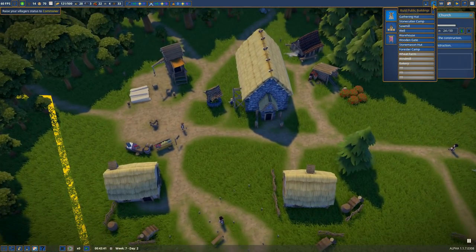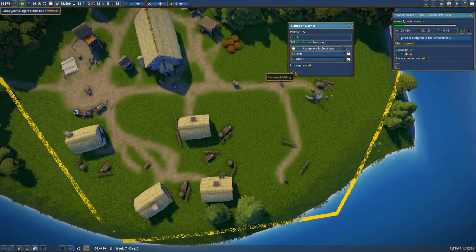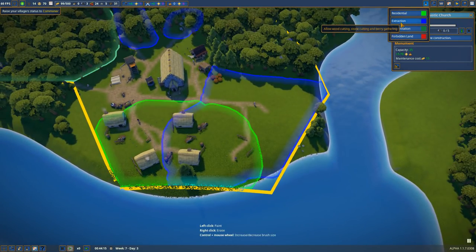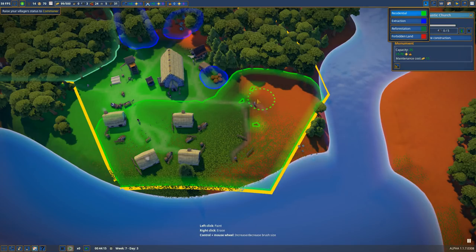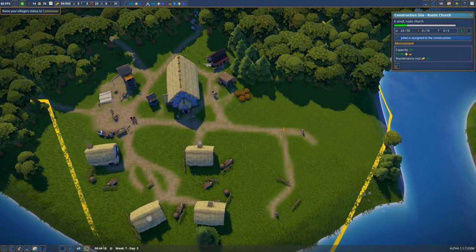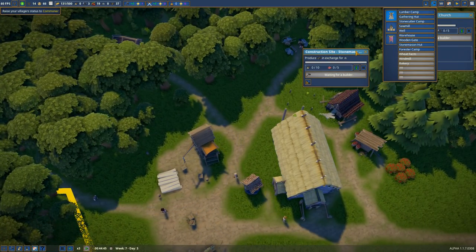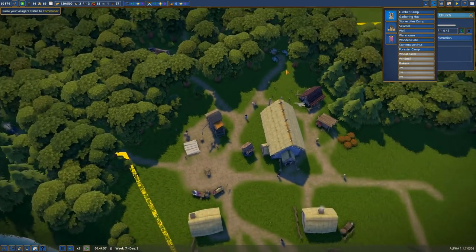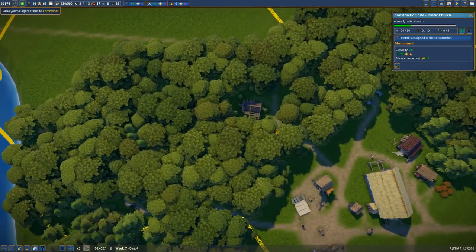Sawmill, warehouse — I think we're good. We can get rid of you at this point, I'm going to demolish you. And then I'm going to make all of that a residential zone. First of all, let me get rid of the extraction zone here. Everything else can go. And then we're going to make this cute little residential zone. The church is going to probably be in that radius as well. We need cloth for this — really? Cloth? A wheat farm? A windmill? We need a commoner. And I think commoners happen once the church is finished. So let us just focus on the church.